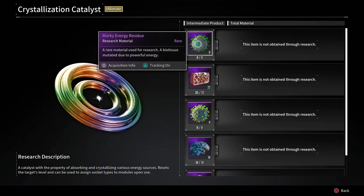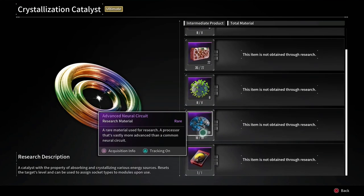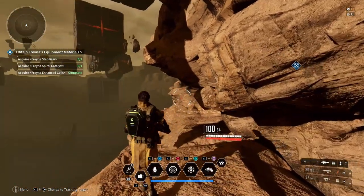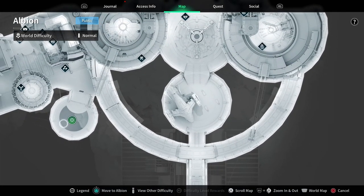I have eight of those, eight of those. I have a blueprint for the catalyst, and I've got enough of the neural circuits and the biogel. So I'm going to head back to Albion and begin the craft.